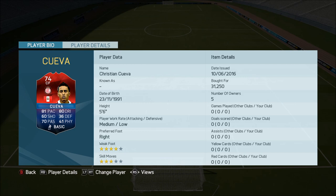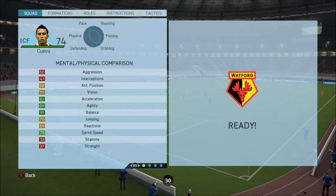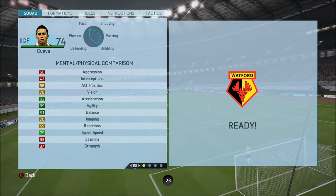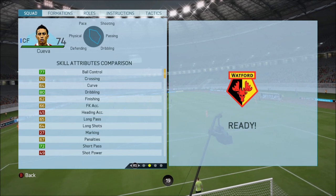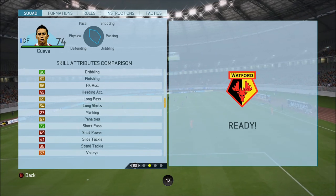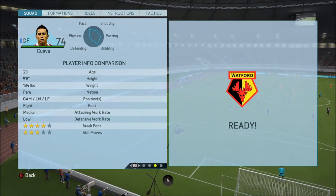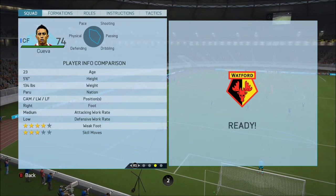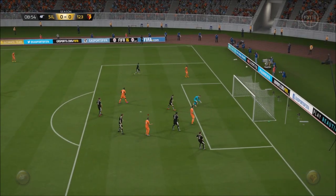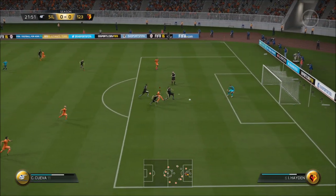I played him as a centre forward, but he starts off as a CAM. When we go and have a look at his in-game stats, we can see he has really decent acceleration, agility and balance. His sprint speed is good enough, but his strength and stamina are horrendous. His skill attributes are quite good and his dribbling is decent. He's got medium-low work rates, he's 23 years old, 5'6", and he can play CAM, left wing or left mid. His crossing was really poor, his passing was okay, and his finishing was alright in the box.